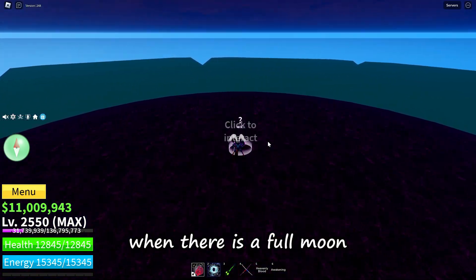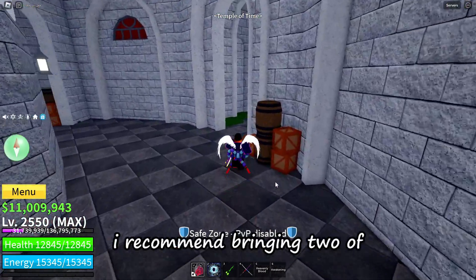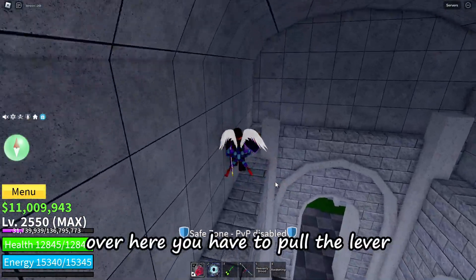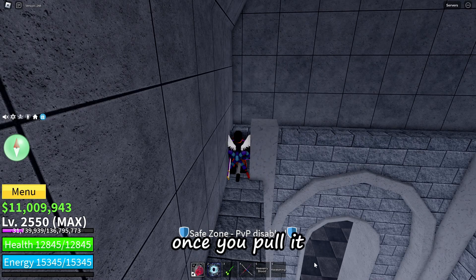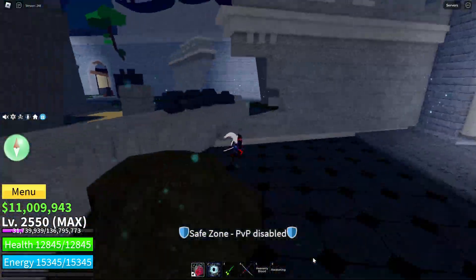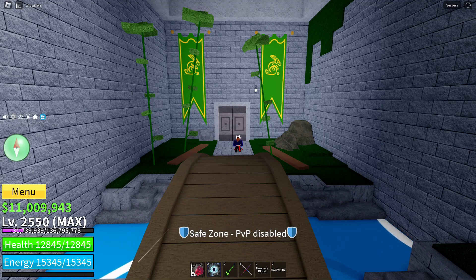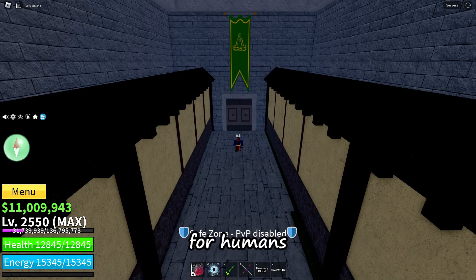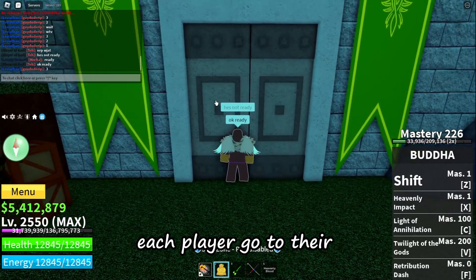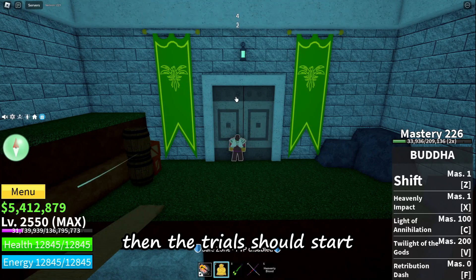Go back to the Temple of Time when there is a full moon. You will need 2 other players of different races to do the trials. I recommend bringing 2 friends to make it easier, but if not, try looking for people in the Blox Fruits Discord server. Pull the lever here and you will have access to the trial room containing all the trial gates. There are gates for sharks, rabbits, angels, humans, cyborgs, and ghouls. Each player goes to their race door and activates their race ability at the same time. If everyone has trials available then the trials should start.